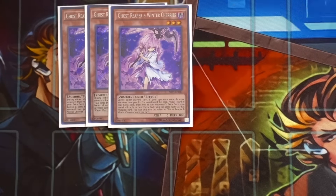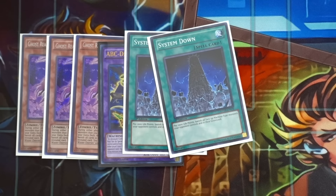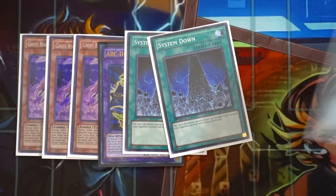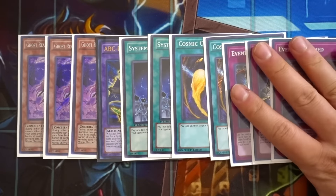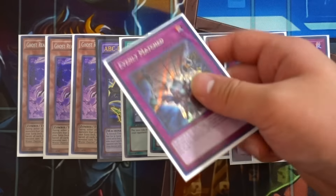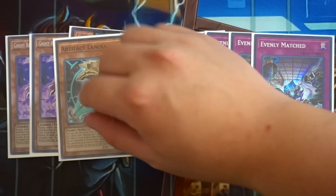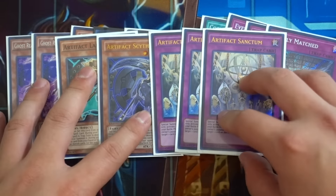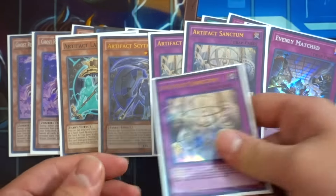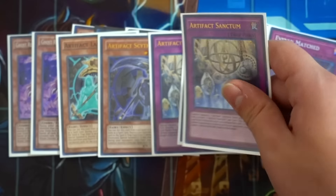For the side deck - very standard: triple Ghost Reaper and Winter Cherries with the one ABC Dragon Buster. You can side Reaper in against the mirror match for the ABC matchup - these are auto-win cards. Cyclone is really good against Magicians especially against their traps. Triple Evenly Matched is good against rogue decks and anything that tries to spam the board. For going first, you're playing Artifact Lancea and Artifact Scythe with triple Artifact Sanctum against the mirror match, so you're protected from cards like Evenly Matched.